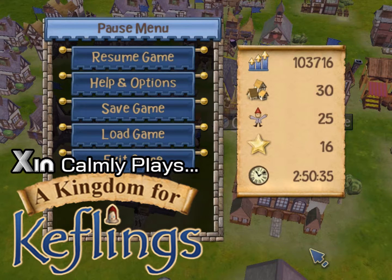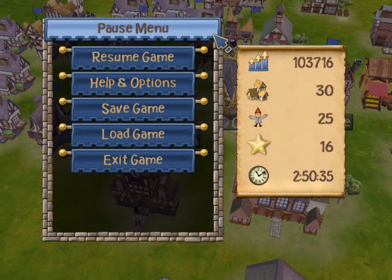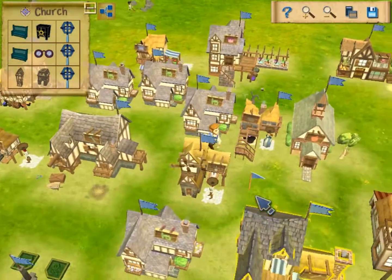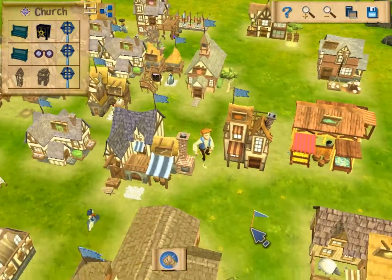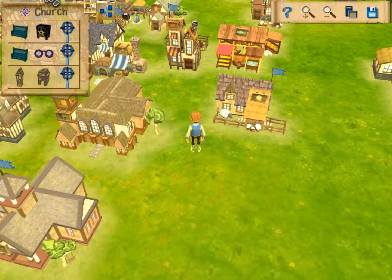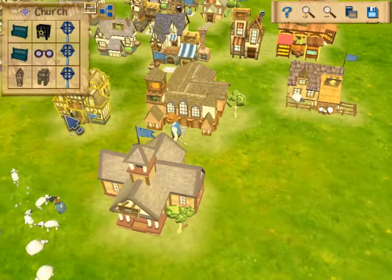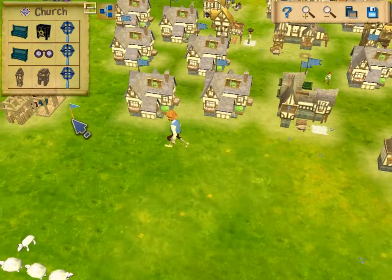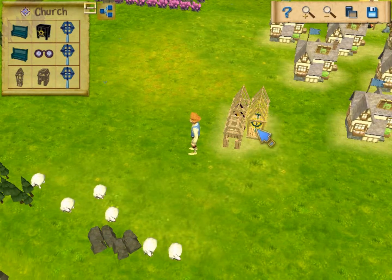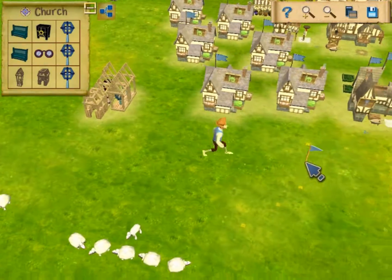Hello, onto another Calm Let's Play of A Kingdom for Keflings. This time we're going to be building more stuff, including a church. We were trying to build it last time but that didn't exactly work out because we couldn't build it in time. But now we have enough time because we're building in this part, and then we're going to build some more. Hopefully we'll get to the next workshop required to get to the castle, because that's our main goal.